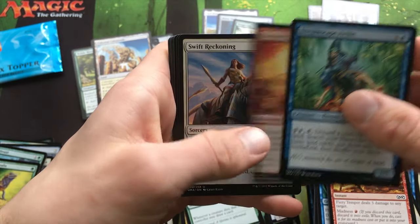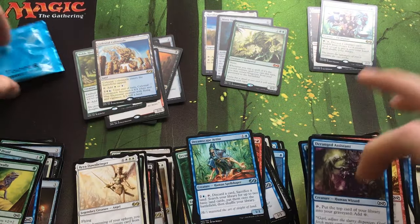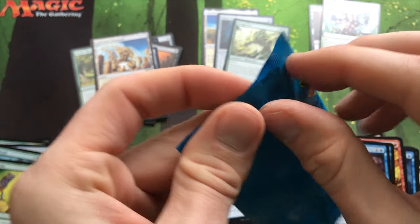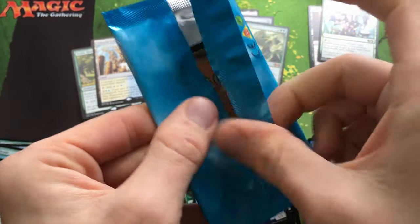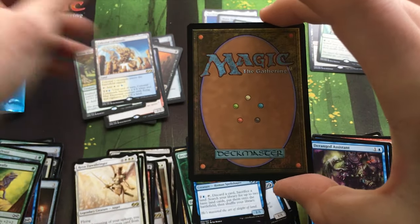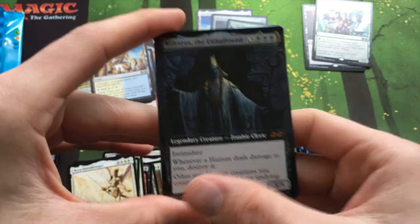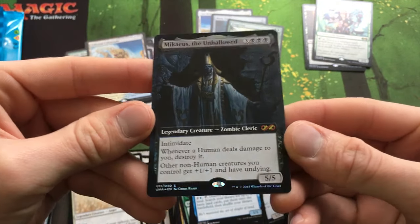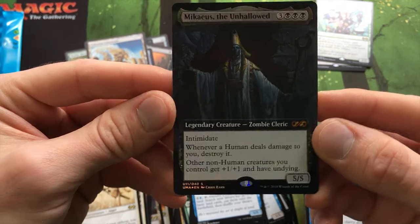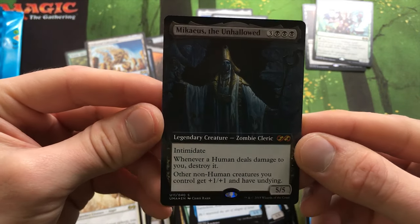Dreamscape Artist, Furnace Celebration, Swift Reckoning. And now it's the moment everyone's been waiting for — including me — the box topper. Ooh, Mikaeus! That's really cool. It's not one of the more expensive box toppers but dang, is that cool looking.